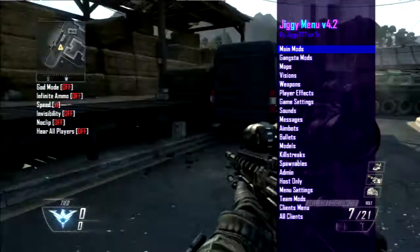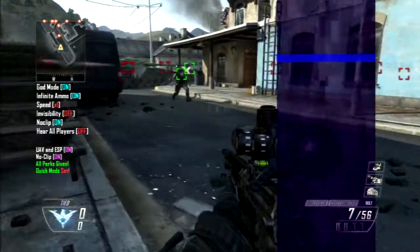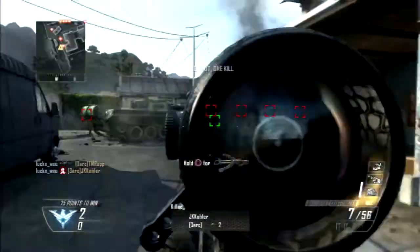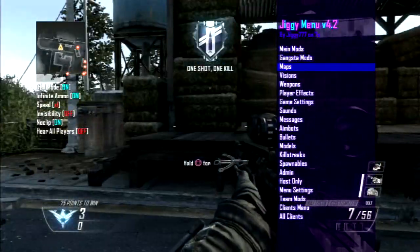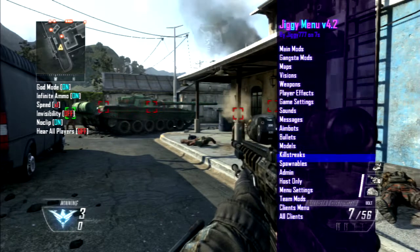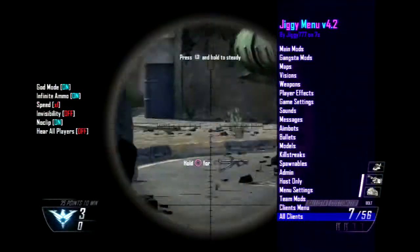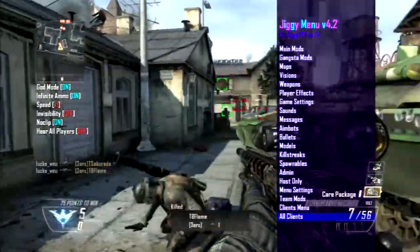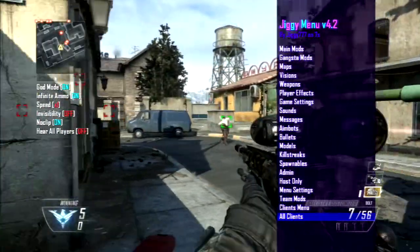Okay, well I guess let's go into the quick module and I'll explain the menu. Once you open up the menu you get: main mods, gangsta mods, maps, visions, weapons, player effects, game settings, sounds, messages, aimbots, bullets, models, killstreaks, funnables, admin host only menu, team mods, client menu, and all clients.